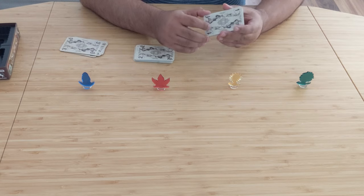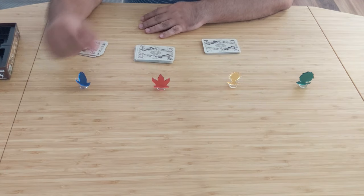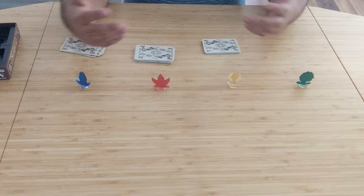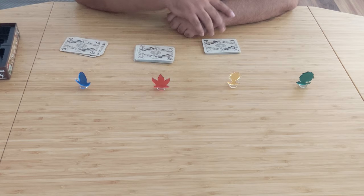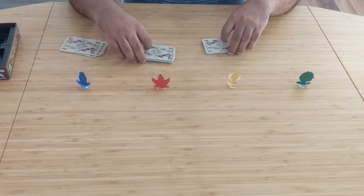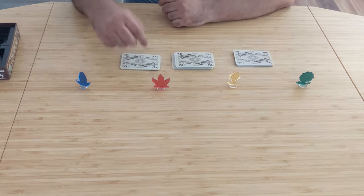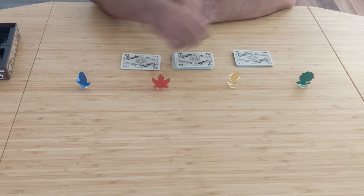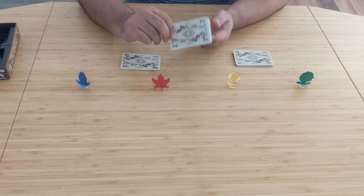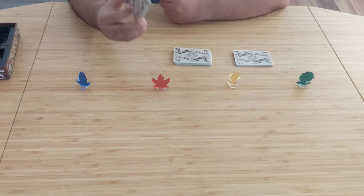Let's start by looking at what comes in the box. Here we have the four season markers laid out in sequence of the seasons themselves. From a gameplay perspective, the sequencing is not quite as relevant, but it would be nice to have them out in the intended order. The game comes with a set of cards in values of 3, 2, and 1. The 2 is the card with the most copies in the deck, followed by 1, and the least number belongs to 3.